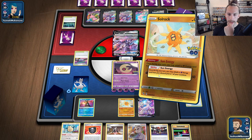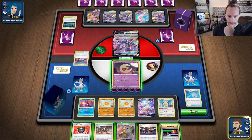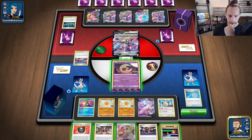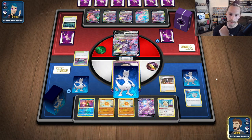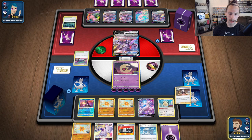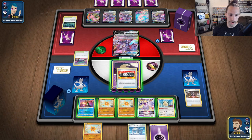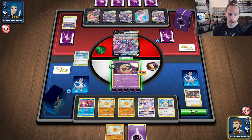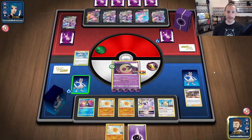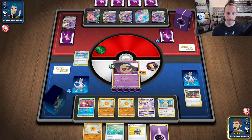Boom — put that up. Sun Energy to the Lunatone. Go ahead and put the Snorlax back, and we're going to Marnie. I think we're going to be one short... but we hit it right on! Oh, damage increases to 210! Oh my goodness, I think I did my math wrong — sweet beans, we got the attack off!